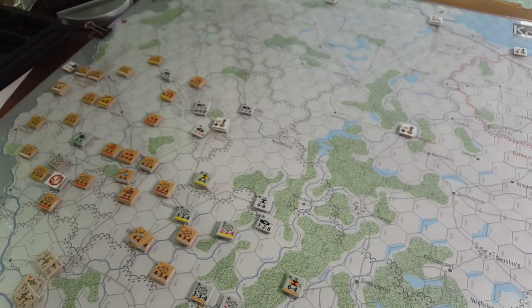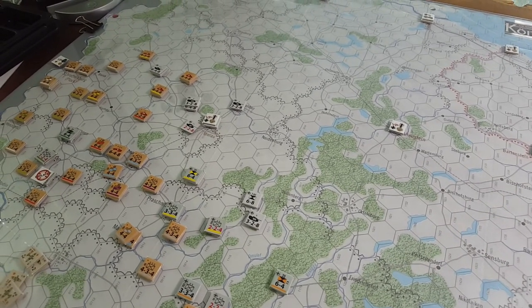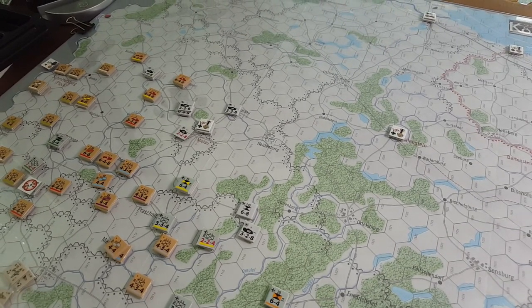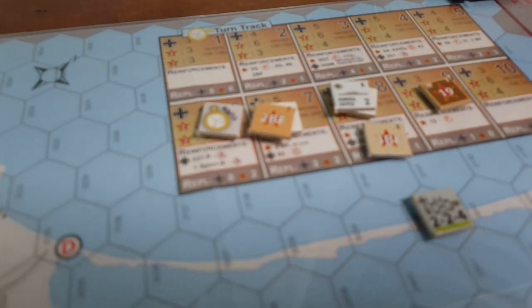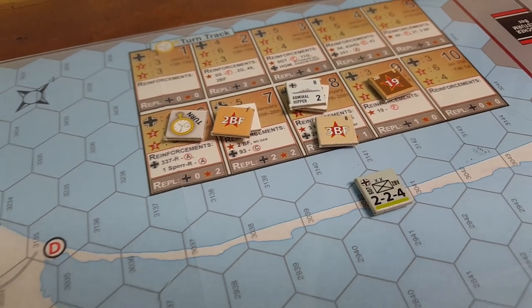Anyway, pretty interesting situation. We're going to crank through the supply phase and make sure I've done that right, double-check the chit draw rules, and then we will see if we play turn seven, which gives us a second 2BF front chit, which will be interesting.